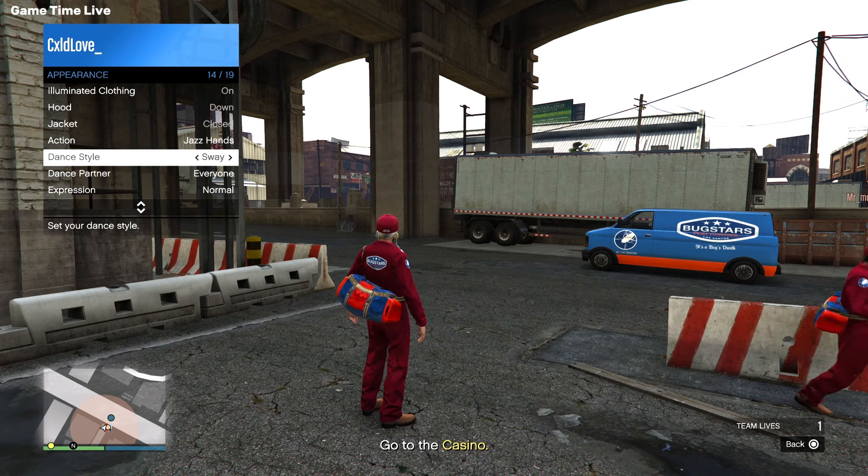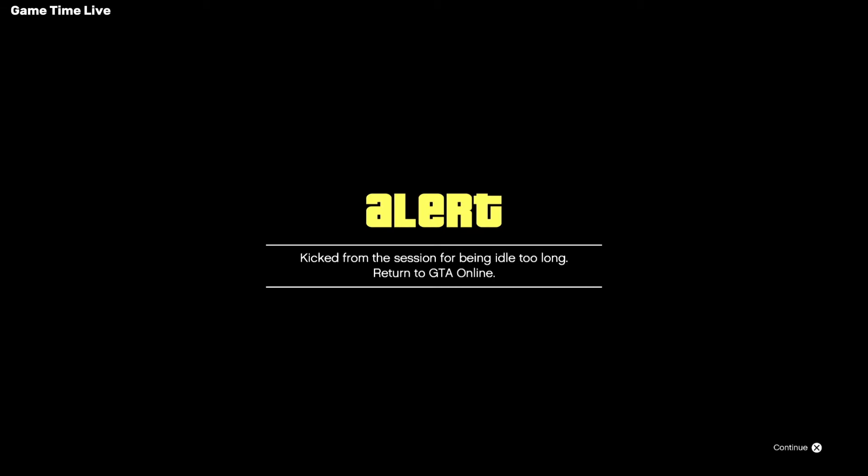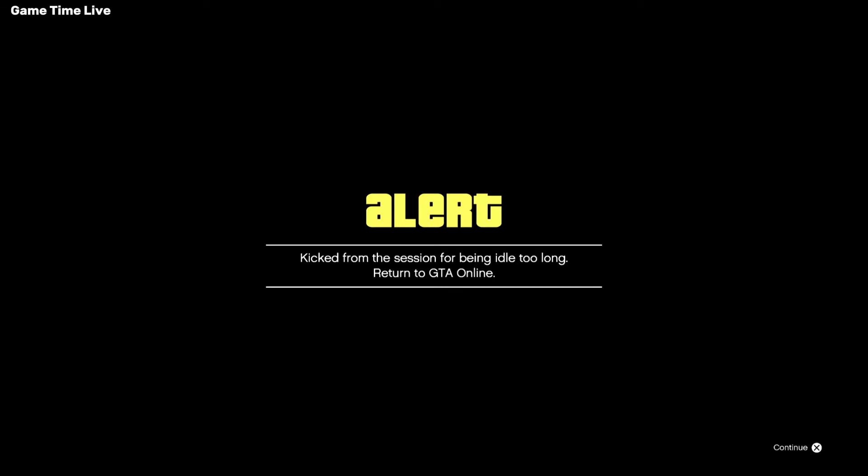Once you have done that, you are now going AFK for 15 minutes. Put your controller away and make sure you do not touch it. You can also put on your PlayStation or Xbox home screen to make sure you don't accidentally touch your controller. Just wait 15 minutes until you get kicked from the game.